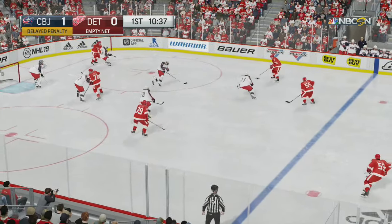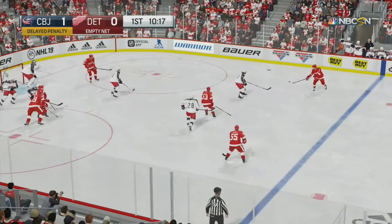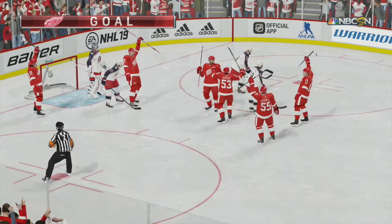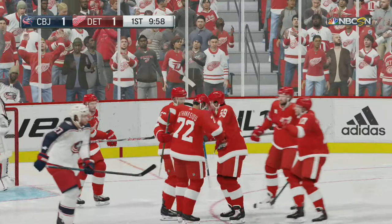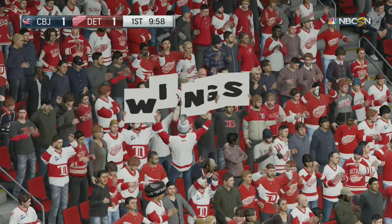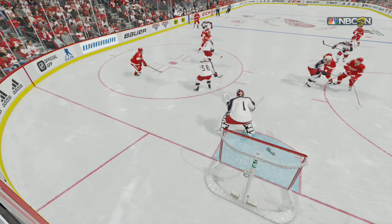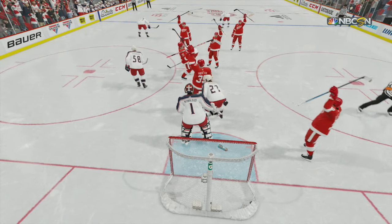Laid on to Mantha — points it. Breakout pass into empty ice and he gets it back. Shoots it — Score! And the game is even. It's felt at various times like one team or the other would have a little bit of the upper hand. Doesn't matter anymore, we're back to 0-0.